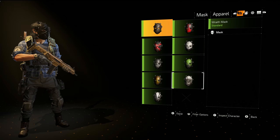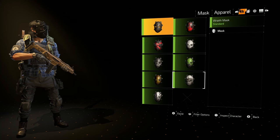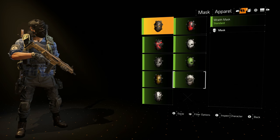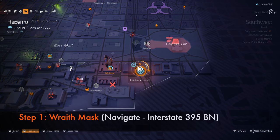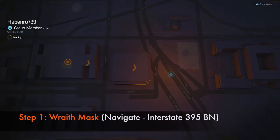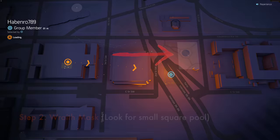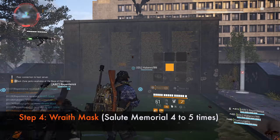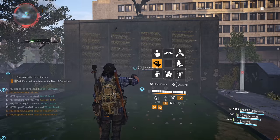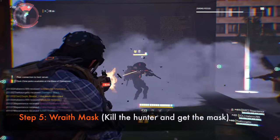The next mask is the Wraith Mask. This can only be done during the night, meaning you are time limited and can only get it between 7pm and 5am. Step 1: Head to this location and note down its coordinates. Step 2: Look for a small square pool. Step 3: Shoot out the light. Step 4: Look at the memorial wall and salute it 4 to 5 times. Step 5: A hunter will spawn — kill him and get the mask.